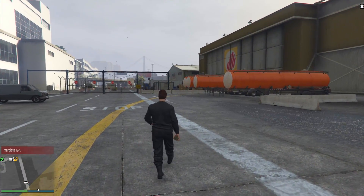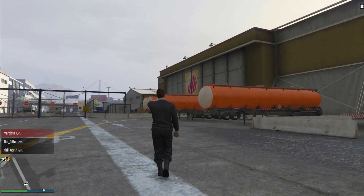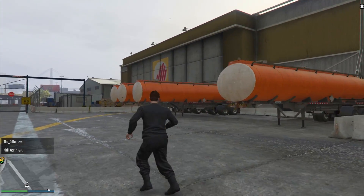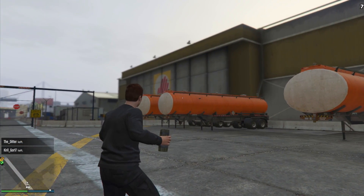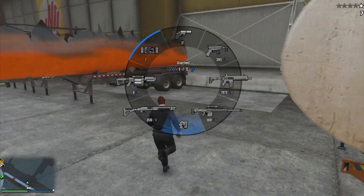So to start things off, the first glitch I'm going to be sharing with you guys in this video is a launch glitch and it involves these fuel tankers down at the airport. So what you want to do first of all, once you've made your way to this location, is blow them up by simply using a grenade or a sticky bomb or something along those lines.